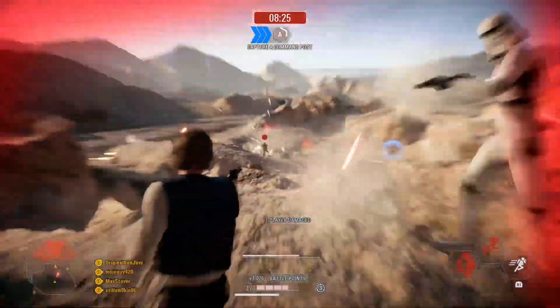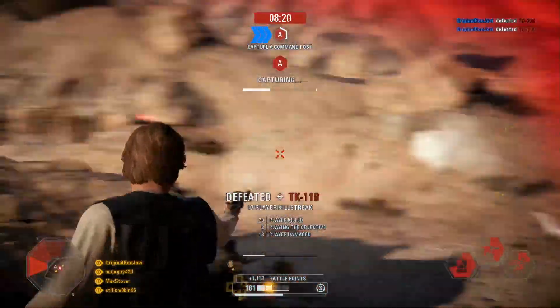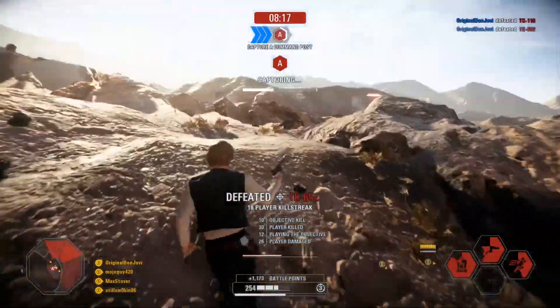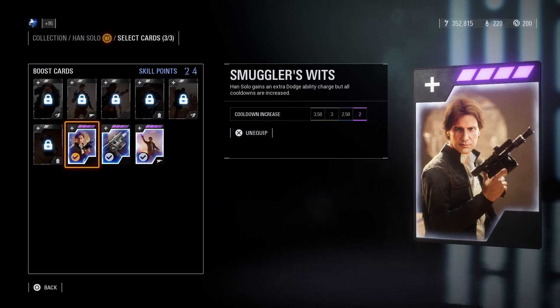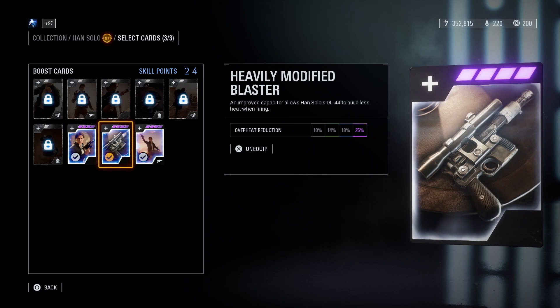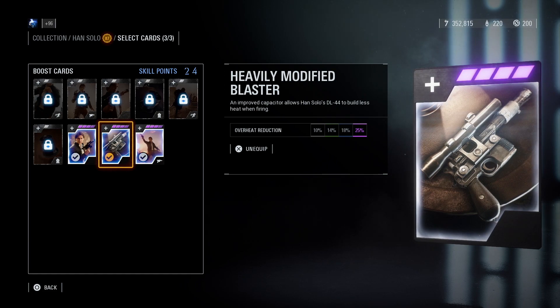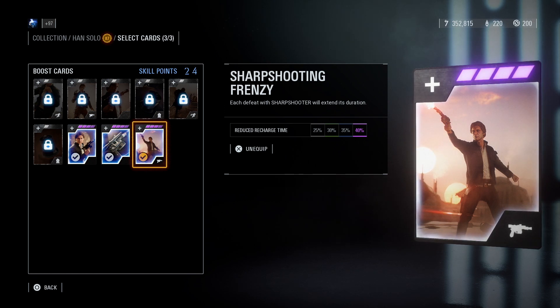Han Solo is hands down the best hero to use. I never played as him before getting involved with this Farm Boy and Princess stuff, and it took some real getting used to, but this guy is absolutely insane with the right cards. I like to run Smuggler's Wits at the max level, which adds a 2 second cooldown to all abilities but gives an extra dodge — comes in handy when dodging enemy fire or needing a quick escape. Heavily Modified Blaster reduces the amount of heat that Han's gun builds up; you gotta have the max level — 25% decrease in heat buildup is huge. Lastly, I use Sharpshooting Frenzy: each kill you get in Han's Sharpshooter mode will make the ability last a little longer, giving you an extra edge when grinding for these skins.